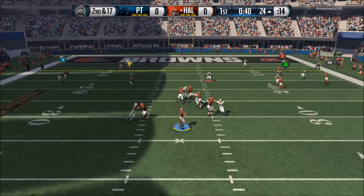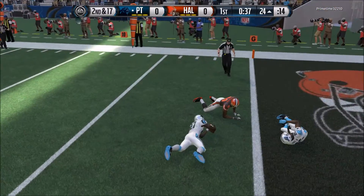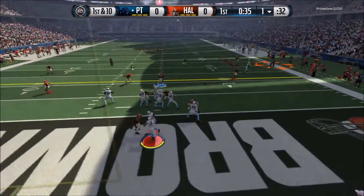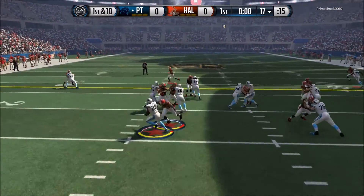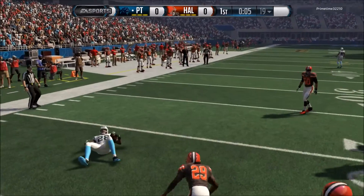So we come out in five wide, and I'm calling this one of the weirdest plays — if I could show you the play art I would — but we get picked off by Glover Quinn. Glover Quinn just makes a great play on the ball. That was one of those predetermined animations, because a lot of pick animations in this game are predetermined. Once you've thrown the ball, the game's decided what's going to happen. And it's just the way the game is this year.